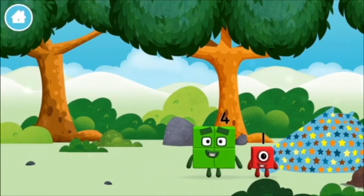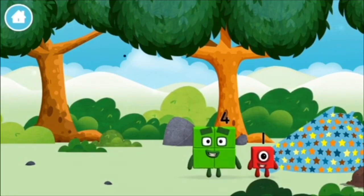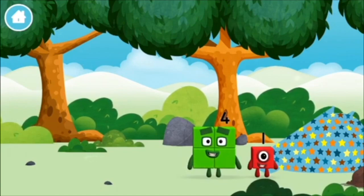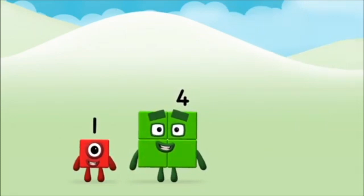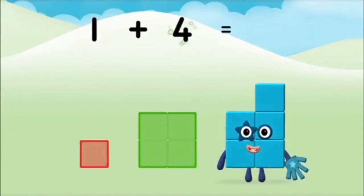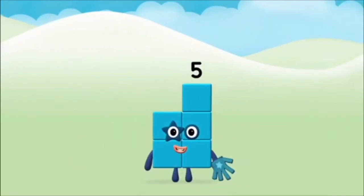You found a number block. Do you know which number block you'll make? Correct. You chose the right answer. Now add the number blocks together. One. One. Plus. Four. Equals. Five. Well done. You made number block five.